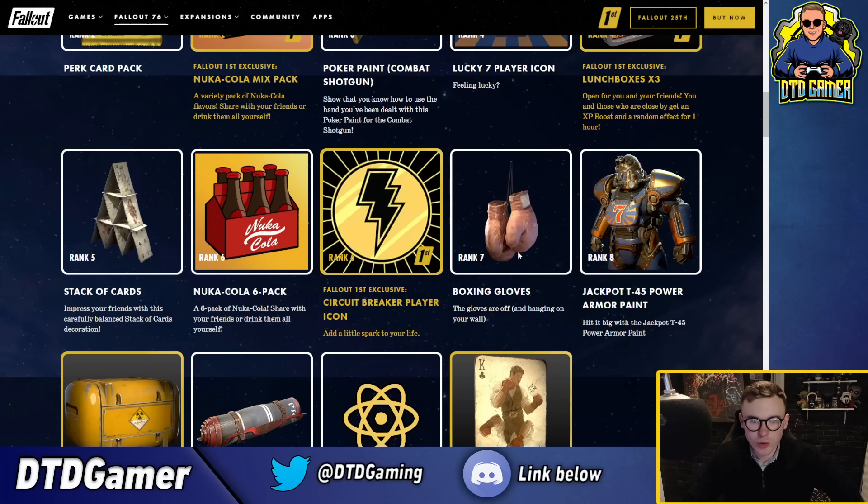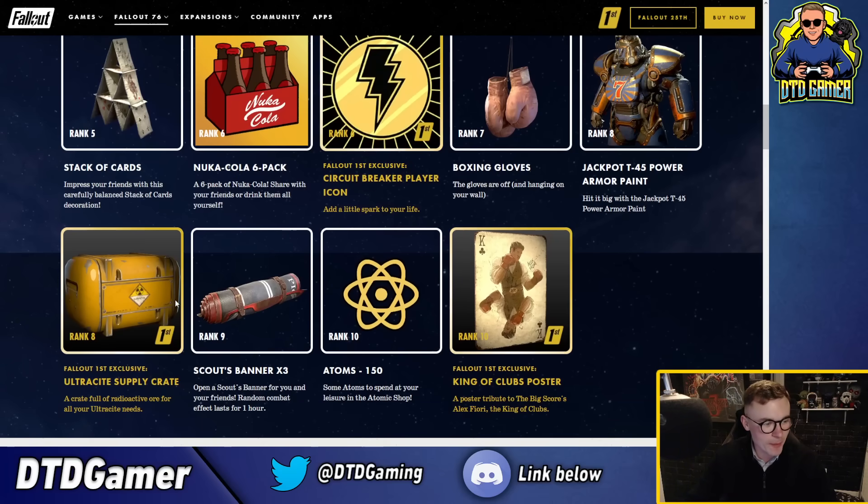At rank six for Fallout First you get a boxing glove - it's a wall decoration, not a backpack. There are jackpot T45 power armor medallions - I actually quite like the look of that power armor, not going to lie. It'll probably come in seven variants for every armor type though. We've also got this massive ultra-size supply crate that looks really good.